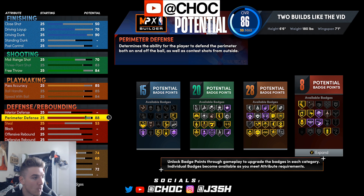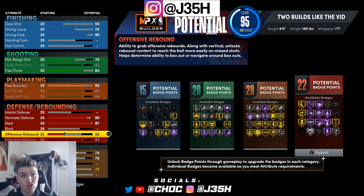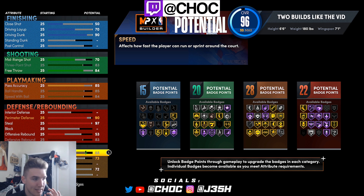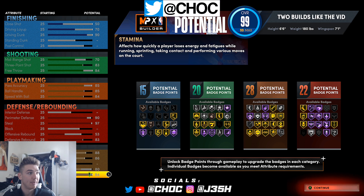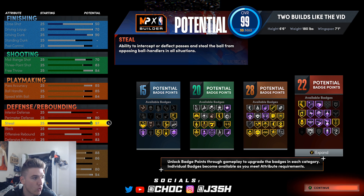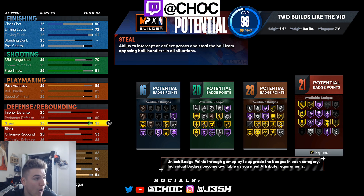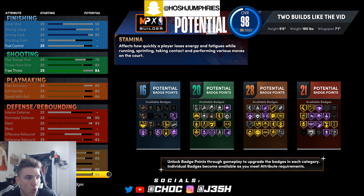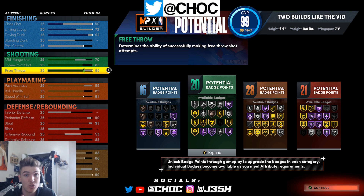From here, a 90 on the perimeter defense, a 97 on the steal, and then max your defensive rebound — which will take your offensive rebound to a 53. So the spread is 15, 20, 28, 22. Max your speed, max your acceleration, 80 on the vertical, and a 94 on the stamina. This is by far the best build in my personal opinion. The only thing you could change: if you want to drop your steal to a 90 and put your dunk up, you could argue that case — it's totally a preference thing. That's two different ways you can make this build.